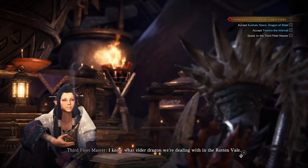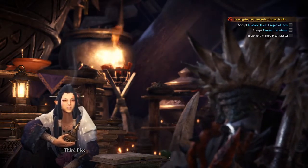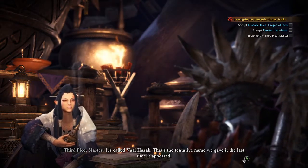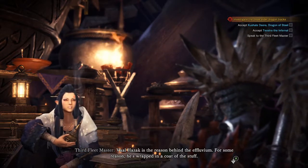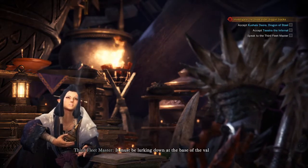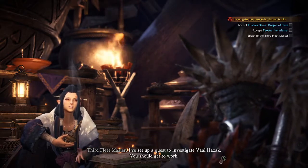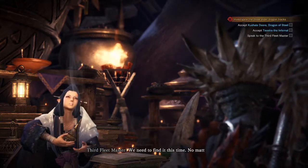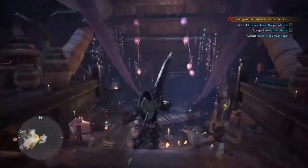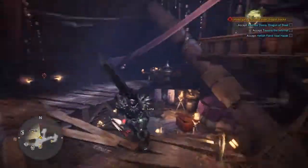I might shoot an SOS flare for these as well. I know what Elder Dragon we're dealing with in the Rotten Vale — it's called Valhazak. That's the tentative name we gave it the last time it appeared. Valhazak is the reason behind the effluvium — for some reason he's wrapped in a coat of the stuff. It must be lurking down at the base of the veil where the effluvium is thickest. I've set up a quest to investigate Valhazak. If you have like three Muramasa gems, it really helps, but I don't have those, so I'm very sad.